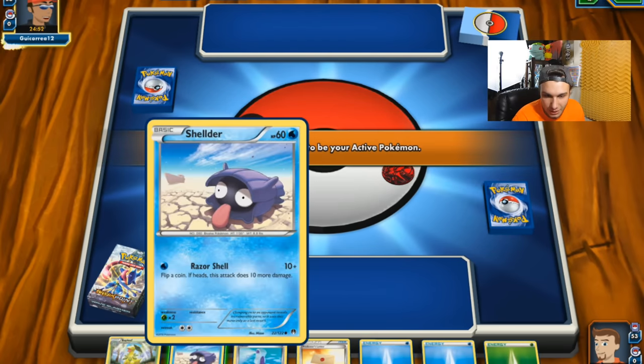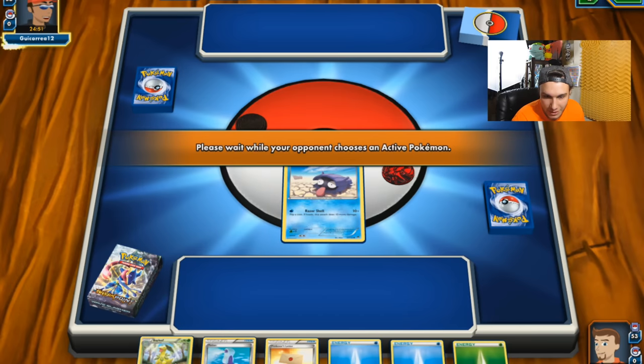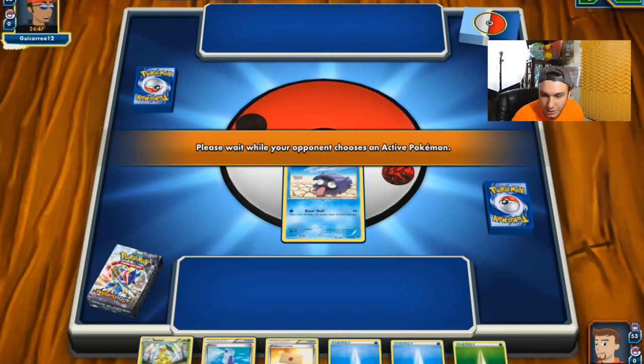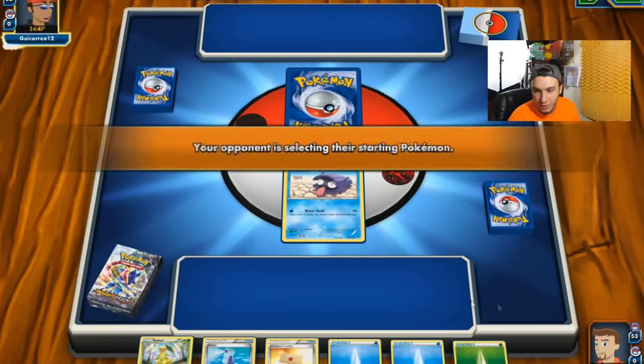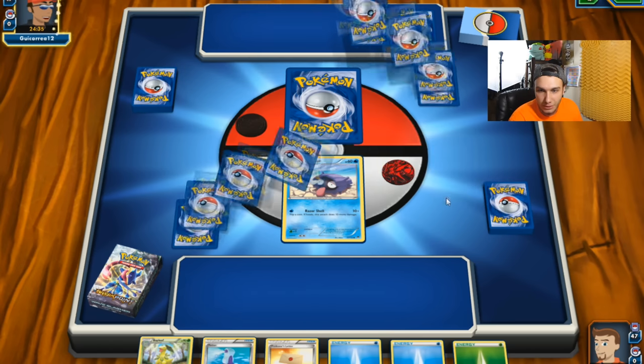I'm not sure how this deck works, but we got a Shelder as our active Pokemon on the bench — we don't have anything else to put on here. We got a Bayleaf; I actually use this in one of my decks, so some of these Pokemon are pretty familiar and I'll know how to do some stuff. These themed decks are pretty evened out — there's nothing that's really crazy.